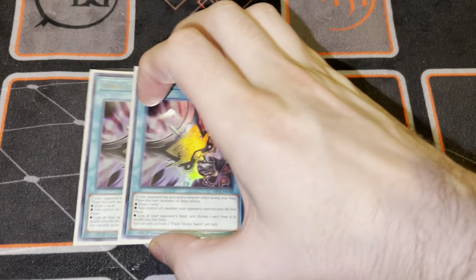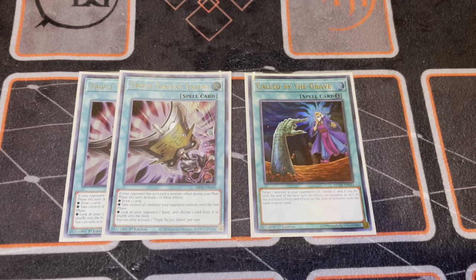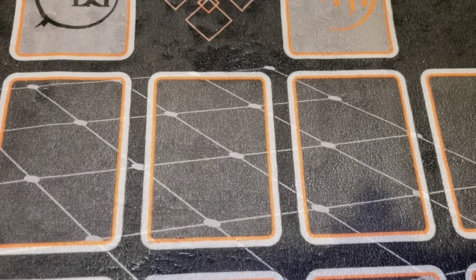Then we have two copies of Talents and one copy of Called by the Grave. In my opinion, this is pretty standard. You could play a third Talents instead of Called by, but I figure that Called by is actually very good. I'm not playing Crossout in this list - I'm playing Crossout in some decks, but in this deck I really don't like it. So I've opted to stick with Talents and Called by, and I think it's probably for the better.